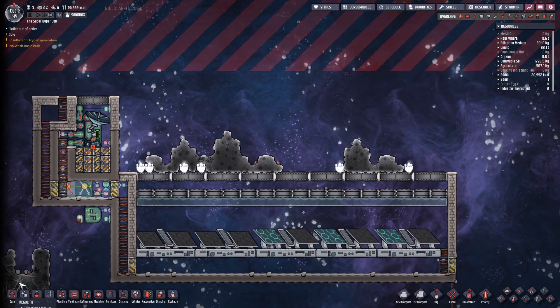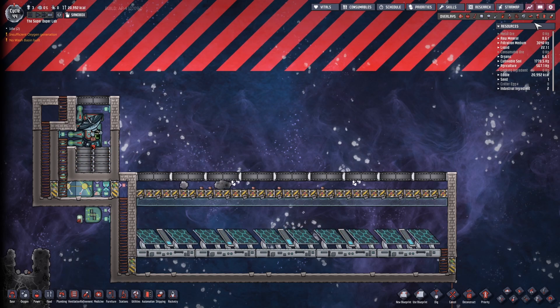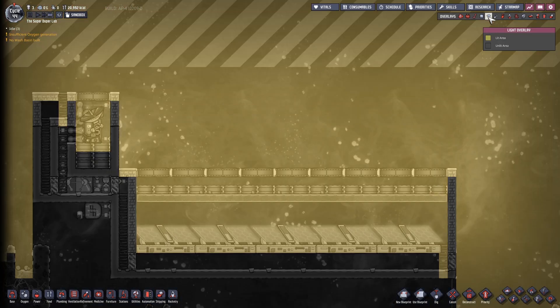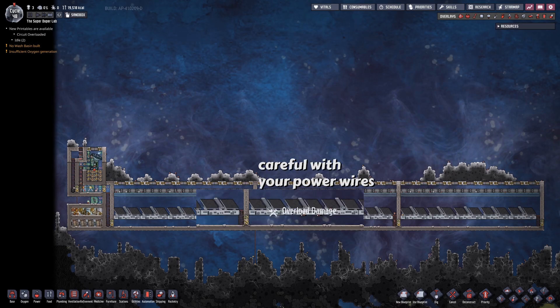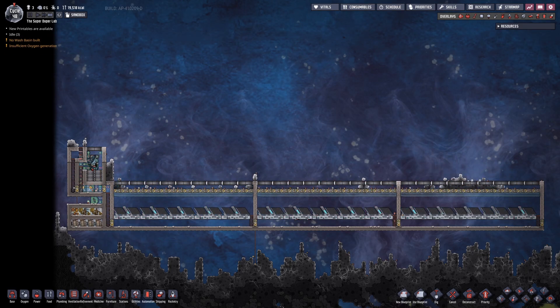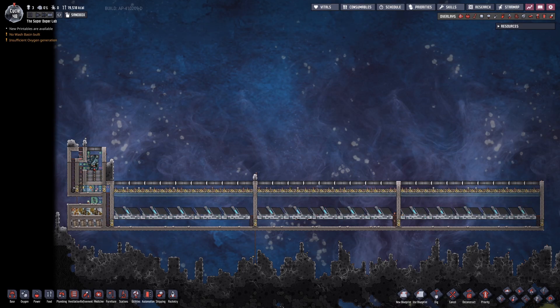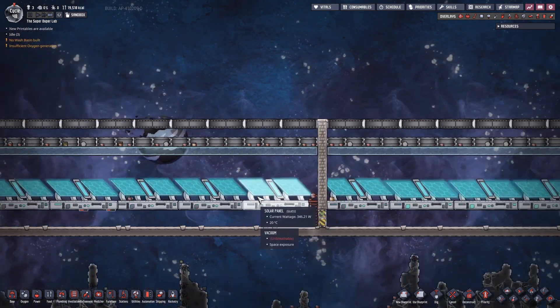Here's a demo. As you can see, the solar panels are protected and they're up and running directly after the meteor shower ends to generate you that sweet sweet energy for your base. And that's essentially it. This whole array of buildings — the space scanner plus the solar farm from this video — has worked very well for me and has taken the pain of dealing with meteors and regolith off of my shoulders, letting me concentrate on other things more crucial for the survival of my colony while also getting some extra free energy. I hope this was helpful and thank you for watching.